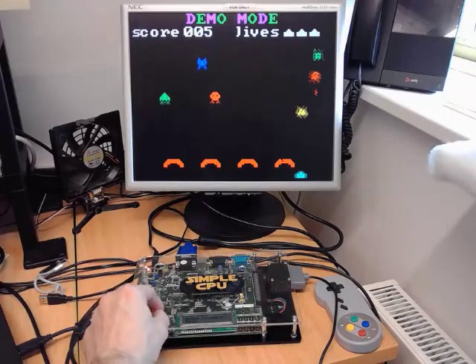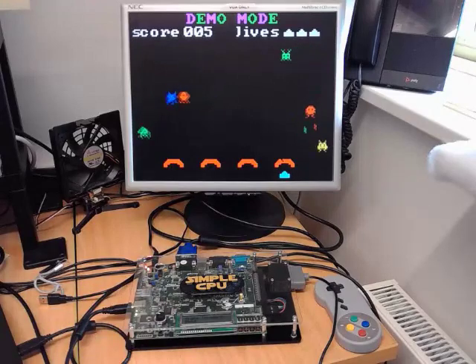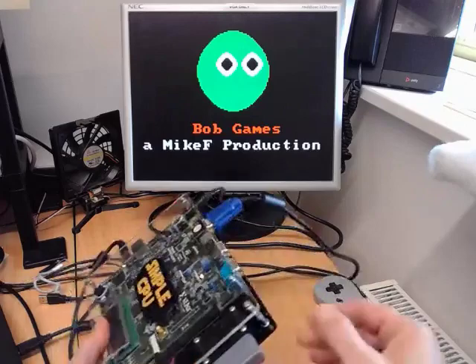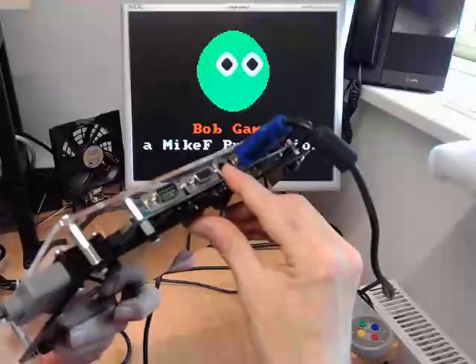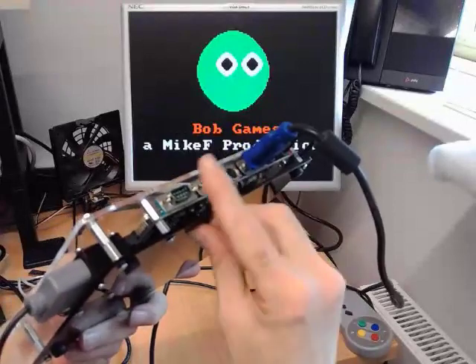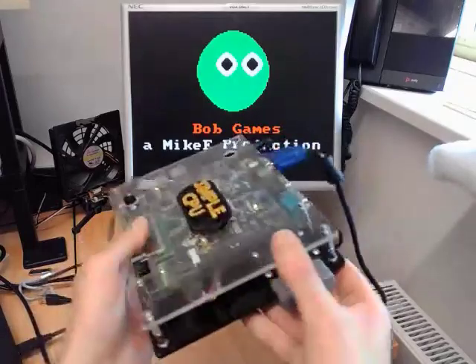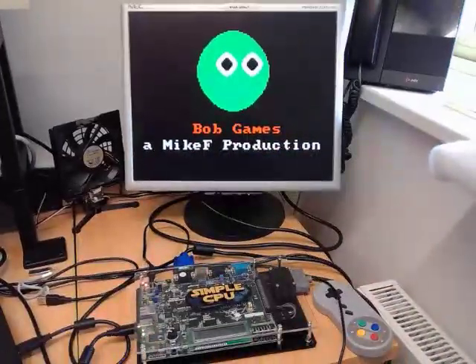This is our first version of the game. I think you've got all the basic components that we need, so now it's just a question of writing those games. In addition to these controllers, for later versions I want to add a PS2 keyboard using this PS2 interface, and I may also add something to do with the serial port — maybe using a small Arduino Nano to implement a pedal or a steering wheel controller to allow us to have different games.